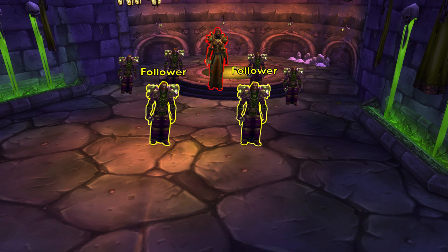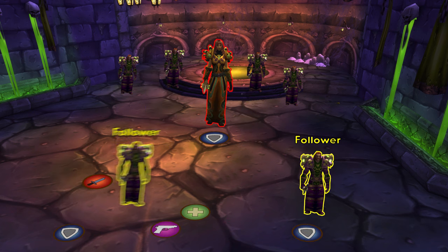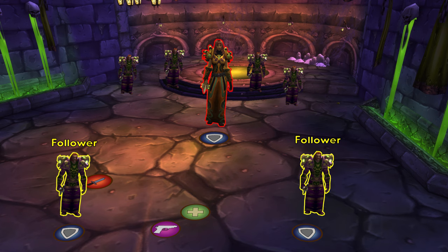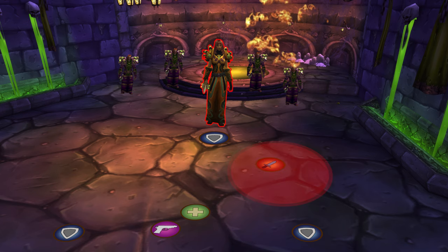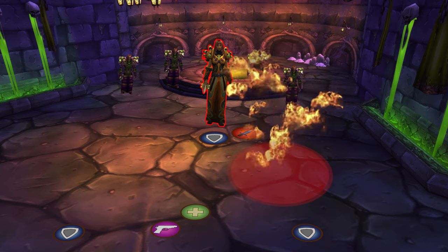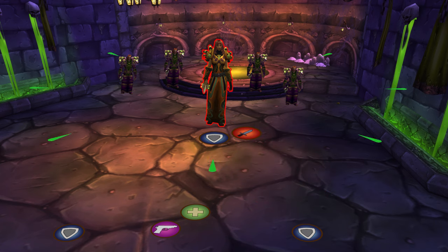Grand Widow Faerlina. Nuke the follower adds first. They randomly charge and silence around them, so maybe kite them out of the group if you can't kill them fast enough. Leave the other adds alive for now. The boss does a Rain of Fire ability — move out of that. Also a poison volley — you can cleanse this.